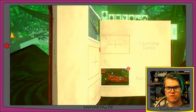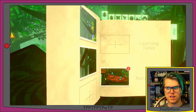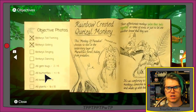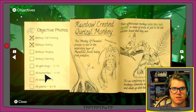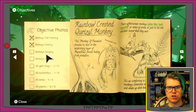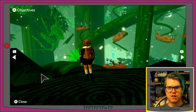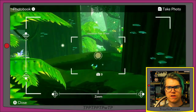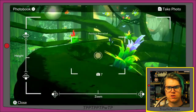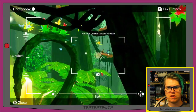Let's check the photo book. For gliding we have three pictures to choose from — I like that one. So singing and courtship dance are still missing. If I pull up objectives: binkies tail twining, binkies gliding, binkies singing, binkies dancing, all gem bugs, all butterflies, all birds, and all plants. I'll get my camera back out, wander around, watch for 'new,' watch for binkies doing a courtship dance, and watch for a binky singing.